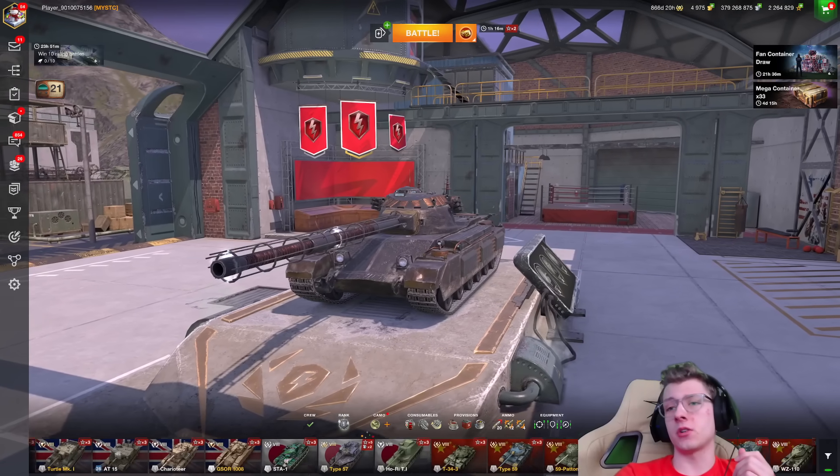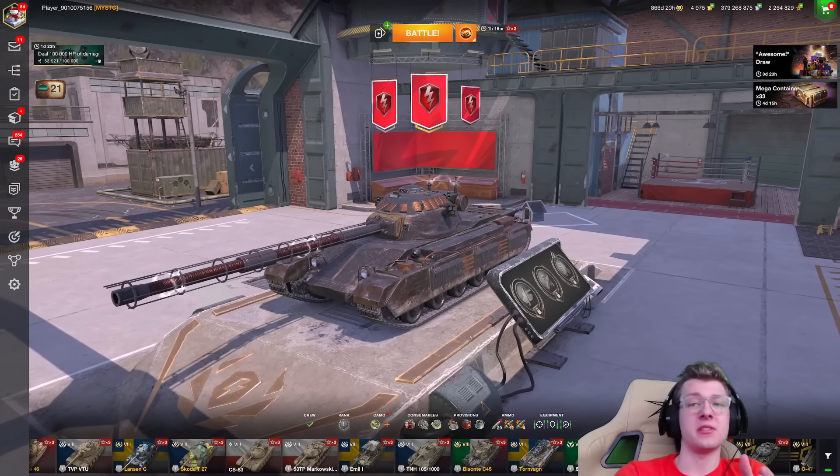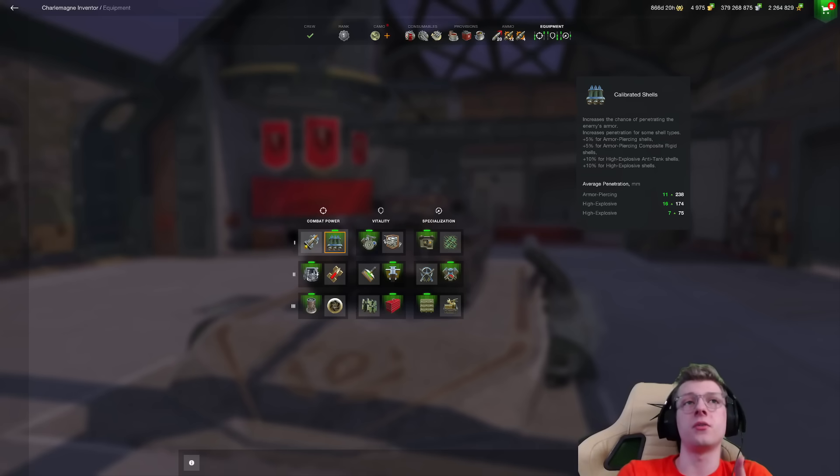I would definitely say out of all the vehicles currently in tier 8, probably the Charlemagne is my favorite, which is this tier 8 British Heavy. It's a vehicle which features a HESH-firing gun. It's got decent standard pen at 240 — it's enough to cut through the majority of tier 8s, obviously all tier 7s. And it's really only once you get up to tier 9s that you might struggle, but if you know where to aim, it's alright.